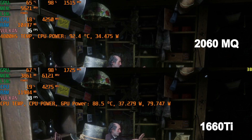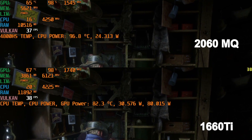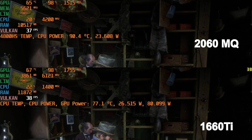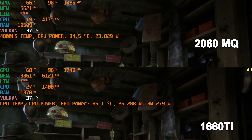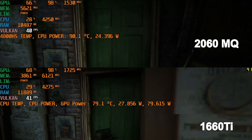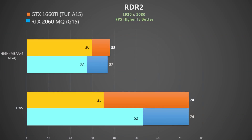In Red Dead Redemption 2 I also used the inbuilt benchmark and they are pretty much identical to each other. The RTX 2060 used in the ASUS TUF A15 is the MaxP version and is $200 or 20% more expensive, and you can expect about 10% extra performance. So I think the 1660 Ti is very good value. Even at low settings both were the same, although the minimum on the TUF A15 was considerably lower — perhaps that Optimus bug again.